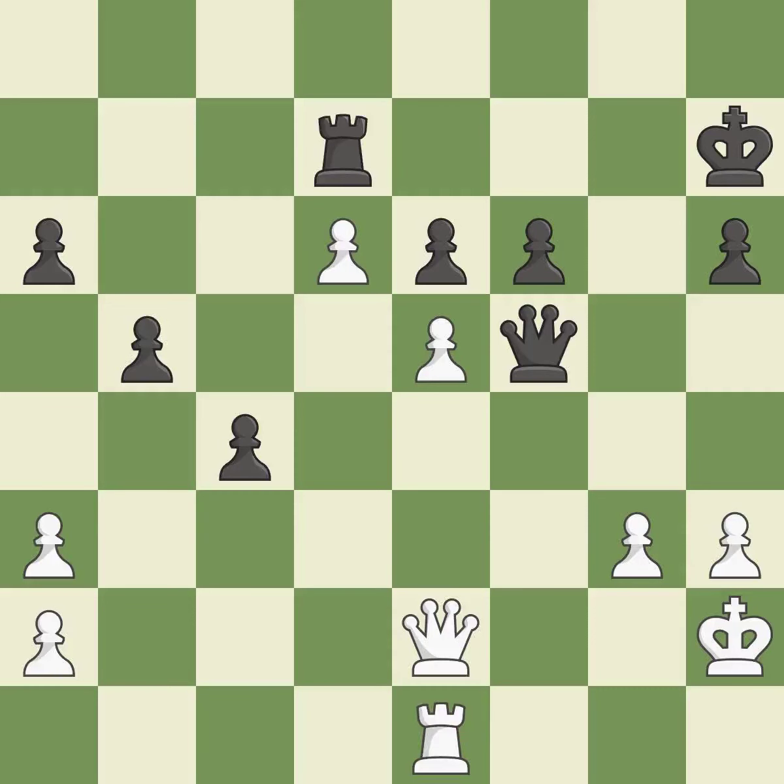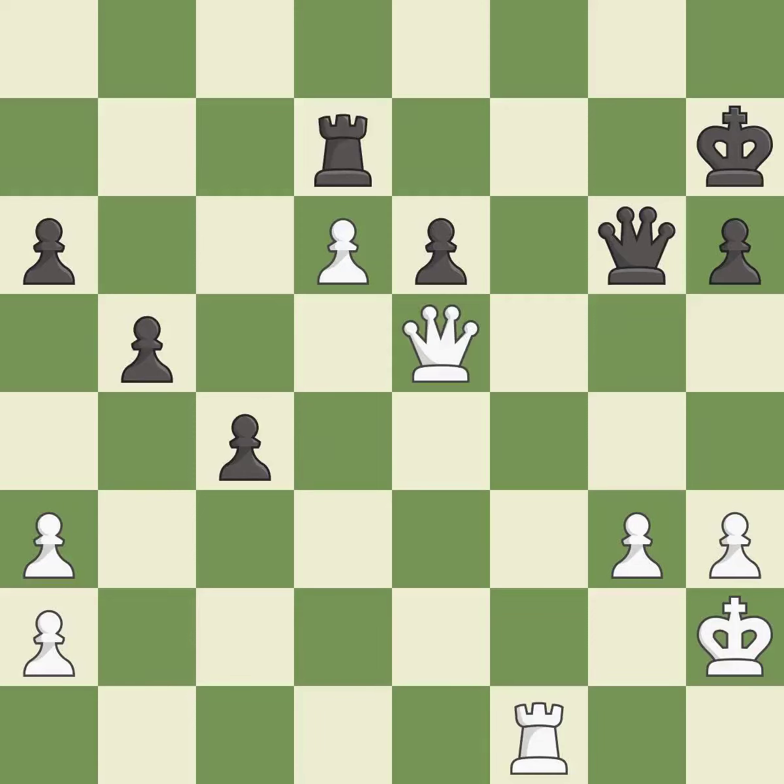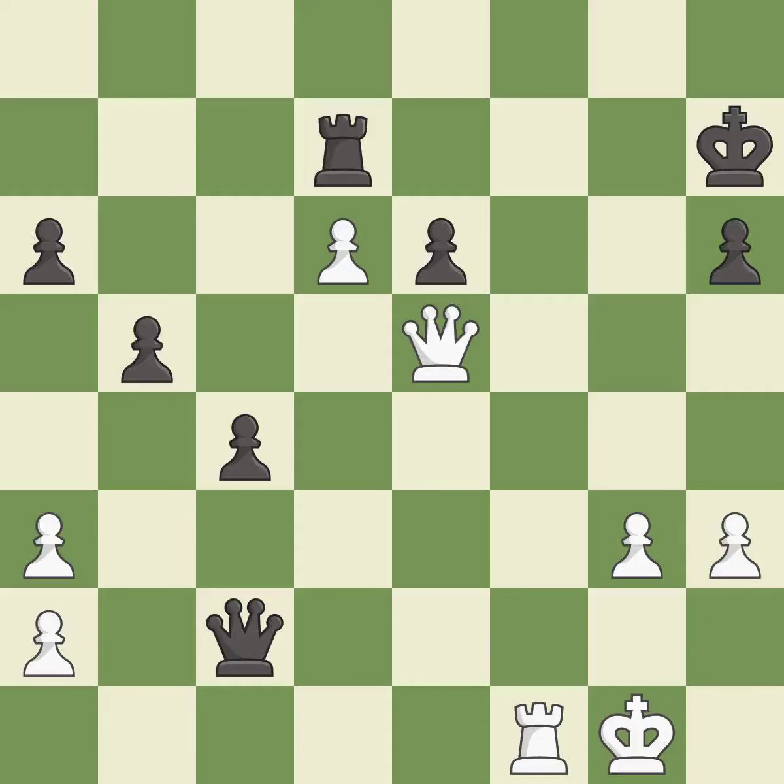This threatens to win a pawn — best. This exposes an attack, threatening a pawn. This is the only good move — a great move. Takes back — best. Right on target — best. This moves the queen to safety — best. This defends a pawn that was under attack and had no defenders — best. This creates a threat to win a pawn — best. This evades the check from the queen. This is the only move that works — a great move.